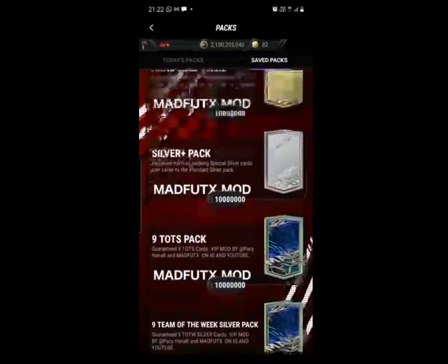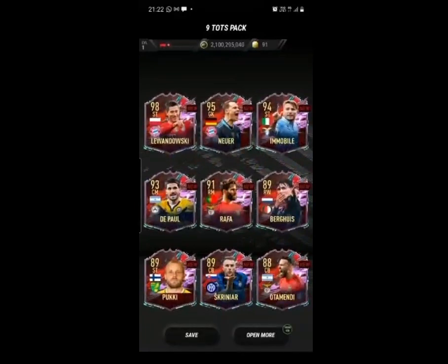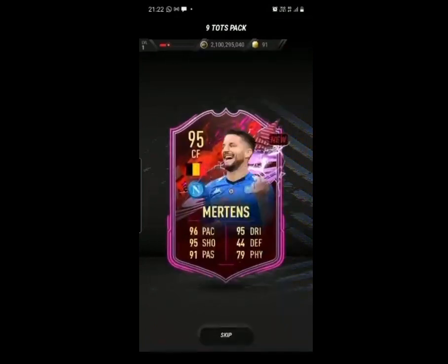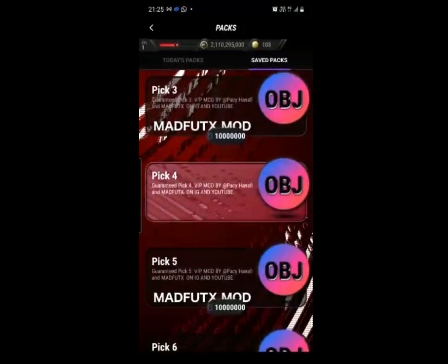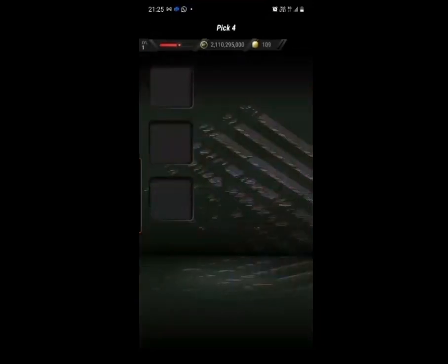First I'll show you some of the features. As you can see, we have about 10 million of every single pack, which is pretty much unlimited packs. You've got these 19-minute season packs, 2 billion coins — basically unlimited coins — and coin packs to keep refueling those. You've also got objectives picks and more stuff like that.